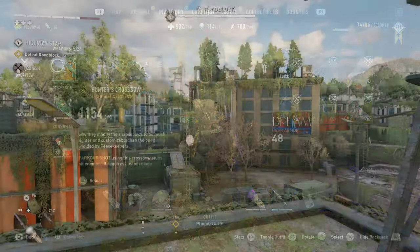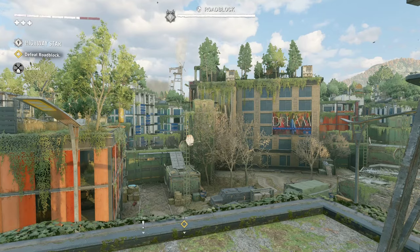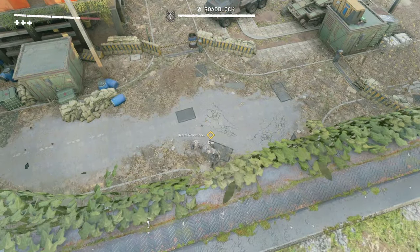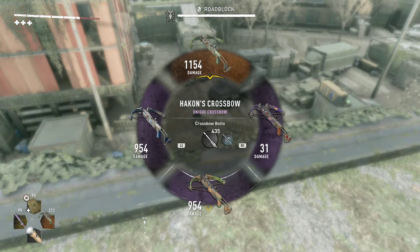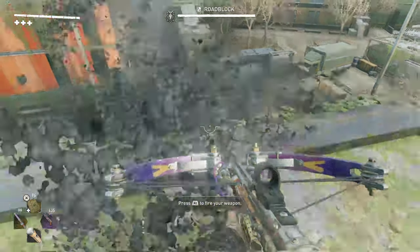I am on one of the survivor missions called Highway Star, because at the end of it you come across this guy named Roadblock. He has a physical health bar that you can see, and I want to physically be able to see the damage each bolt does with my crossbows.